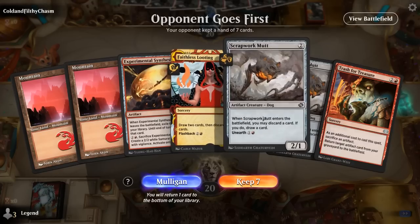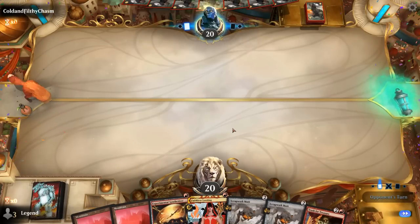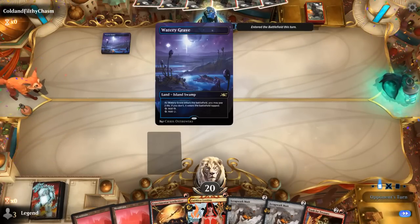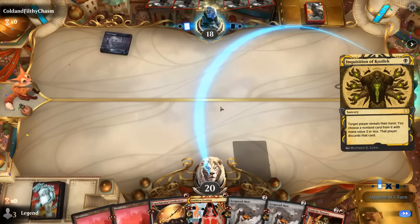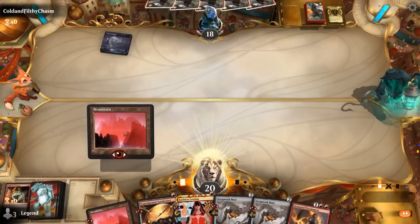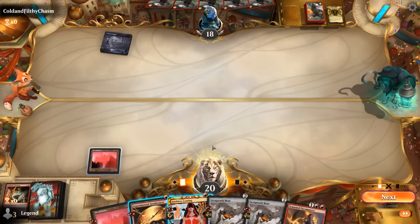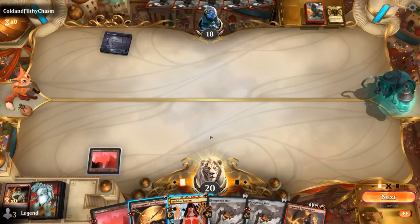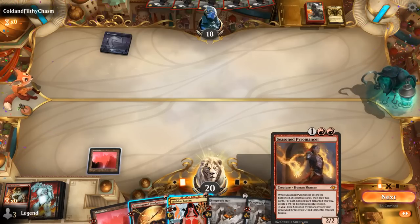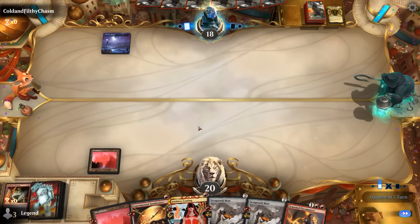We're on the draw, missing something big to reanimate. Looting and Mutt can help find one. Engineer could also help if we find it. Turn 1 Inquisition from the opponent probably takes our Trash for Treasure — a setback — but at least we can apply a bit of pressure with the Mutt. The Synthesizer can be a two-for-one and the Pyromancer is good too. We could Loot on 1 or wait and play Mutt discarding maybe a Looting, because we want to keep spells in hand to make tokens with the Pyromancer — Looting is card disadvantage at the end of the day. Looks like Grixis Control.